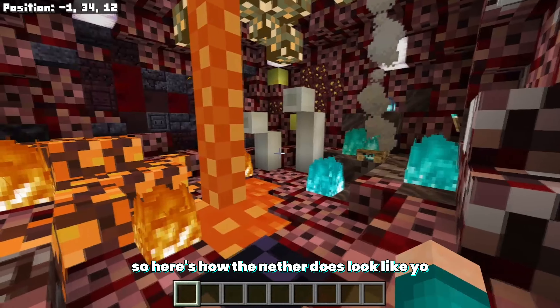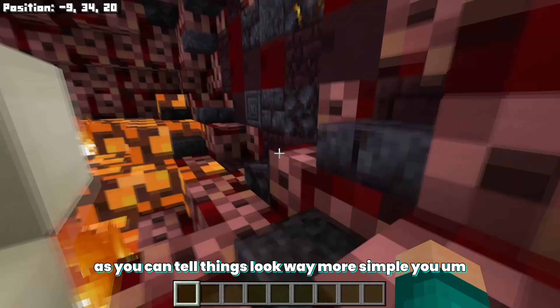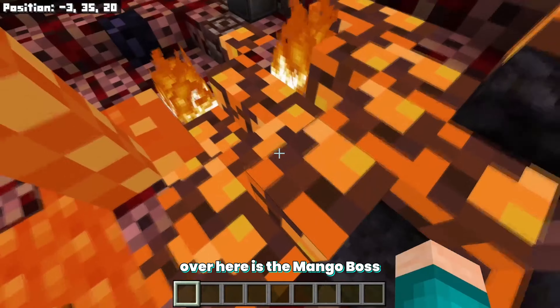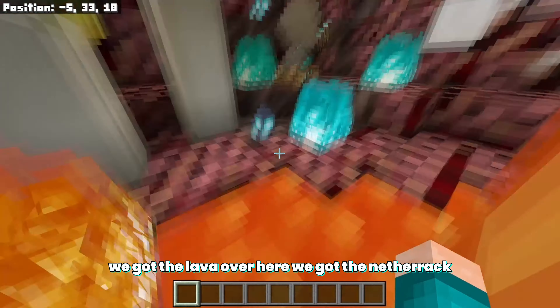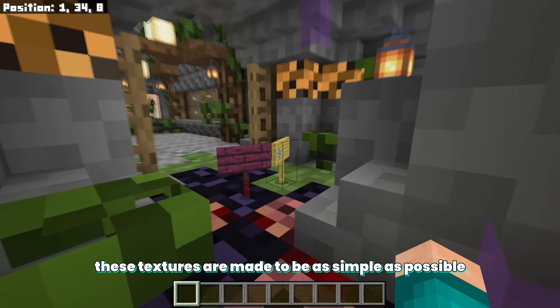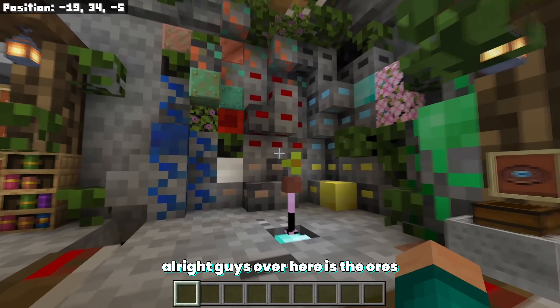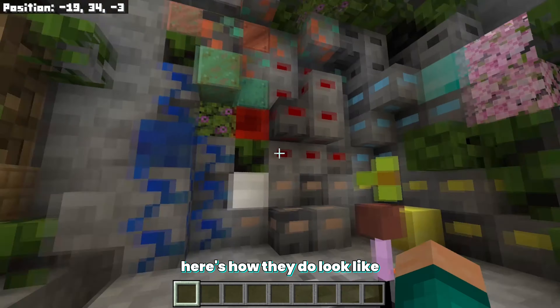Now let's take a look at the Nether. Things look way more simple here — we've got the magma block, lava, netherrack, all that good stuff. All these textures are made to be as simple as possible so you can get the biggest FPS boost possible.